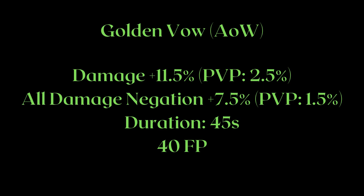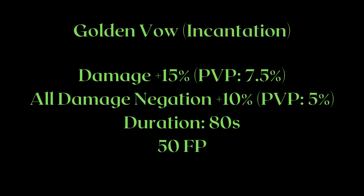This is a stark contrast to the incantation version which retains much more of its power. I really don't understand why the PvP modifications are so inconsistent, but as far as PvP is concerned, you're basically playing without an Ash of War.